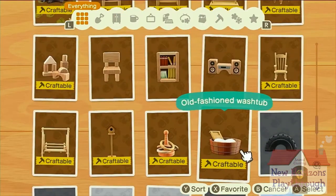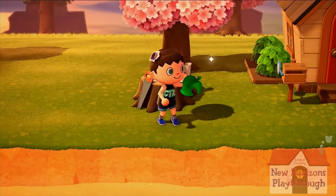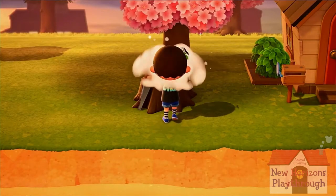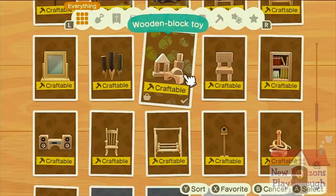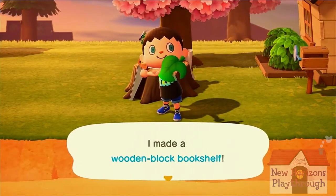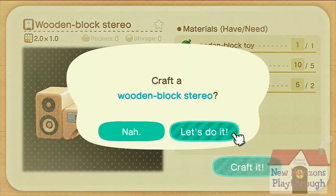We need wooden block toys. So we're going to craft one. Good. And one more — wooden block toy. Now what do we need? We wanted to make one of these. Let's do it. And we also wanted to make the stereo. That's what we agreed on — this one. Let's do it.